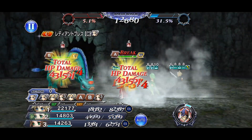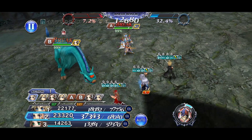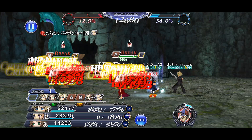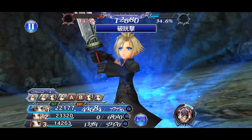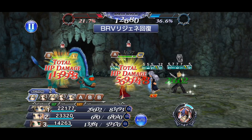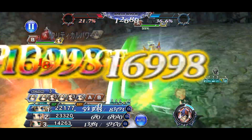I paired him up with Setzer and with Aerith. Aerith of course for the support and the instant turn rate with her FR echo. And then with Setzer to disable the enemy's FR whenever it does activate. Setzer's FR echo actually works really well with Cloud, giving me a 100% increase on the HP damage bonus, which I was actually pretty surprised by, but I will not complain.